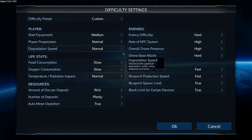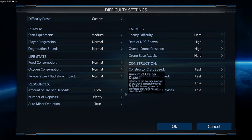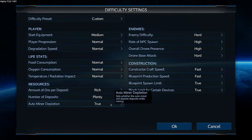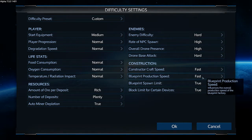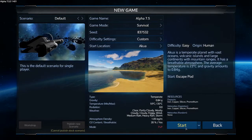Player life stats, food consumption — all set to normal. Oxygen consumption normal, temperature normal. But the amount of ore I want to leave at rich and plenty because I don't want to have a problem getting resources. For enemies, pretty much all on hard: enemy difficulty hard, spawn rate high, overall drone presence high, drone base attack hard. Constructor speed fast, blueprint speed fast, spawn limit true, block limits true.